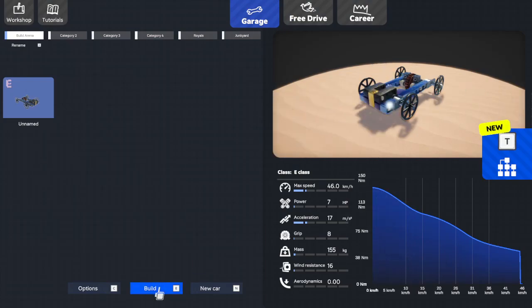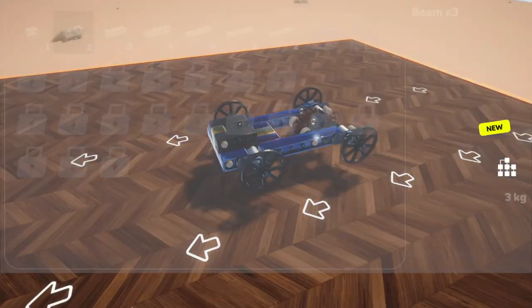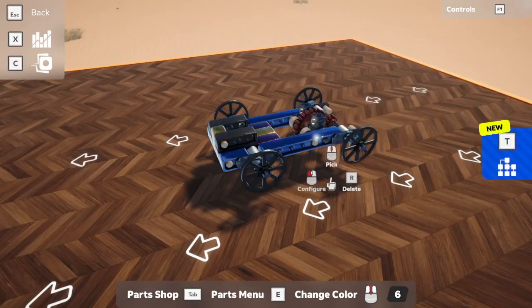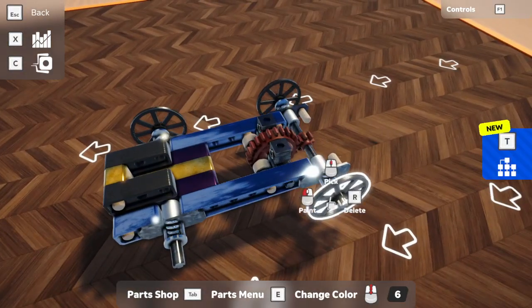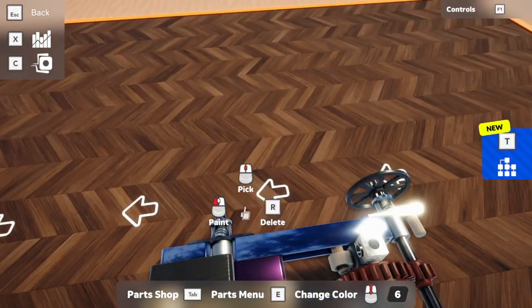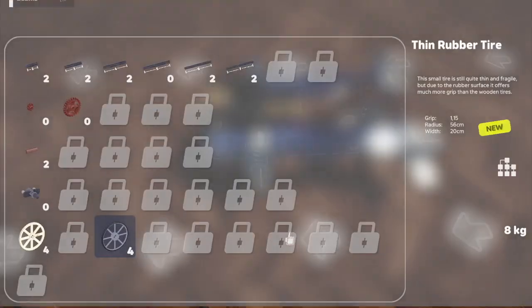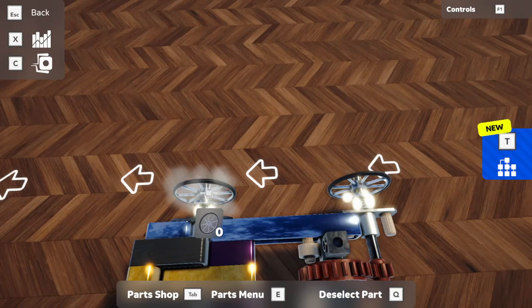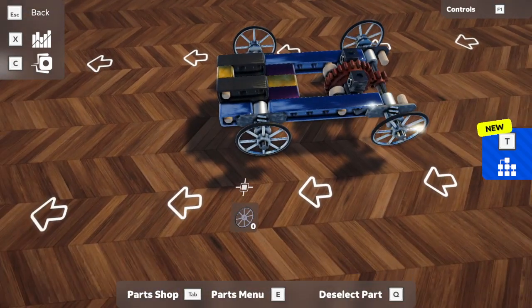We want to go into our building and we should have enough money to be able to buy four wheels at 40 each - one, two, three, four. We'll take off our current wheels because this will give us more grip, and this should put us into the place where we can unlock the downforce.